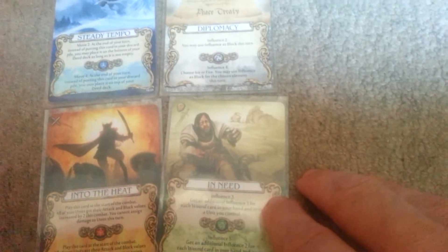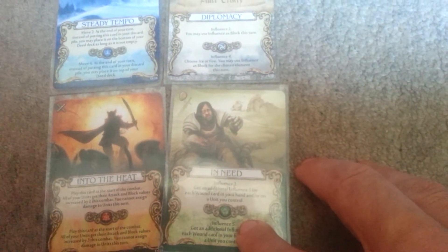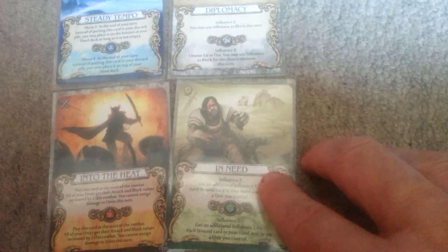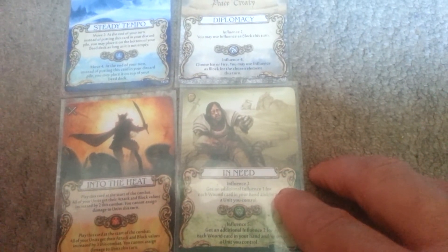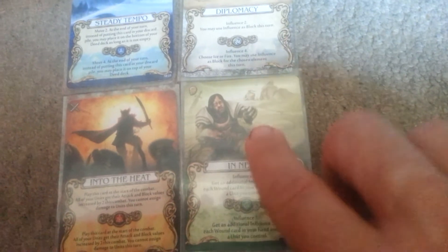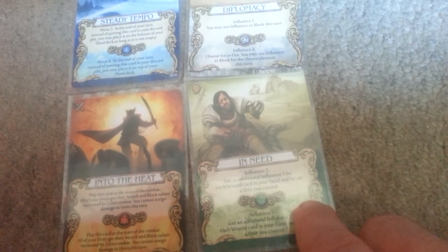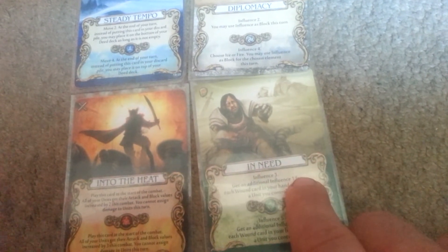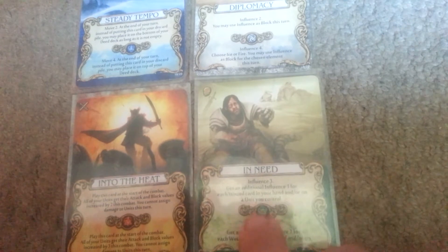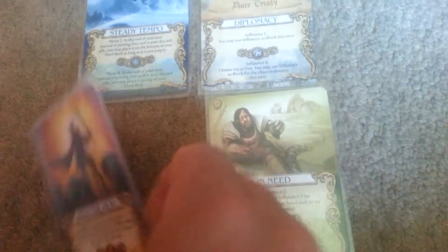Finally in this set, we have In Need, which is an influence card that gives influence 3 or influence 5. For each wound card in your hand, or each wound card on a unit that you control, you get an additional influence 1. If you charge this for its stronger effect, you get an additional influence 2 — so you get 5 influence plus 2 for each wound on a unit you control or in your hand.